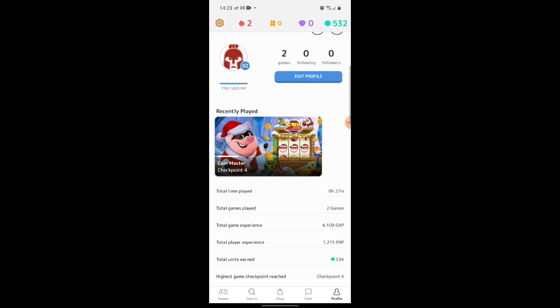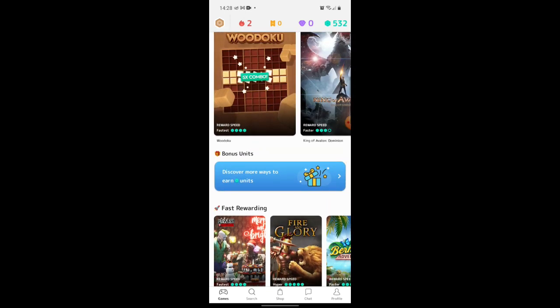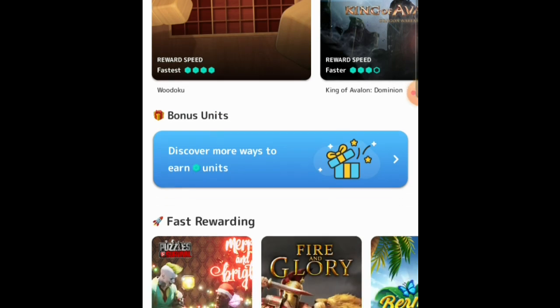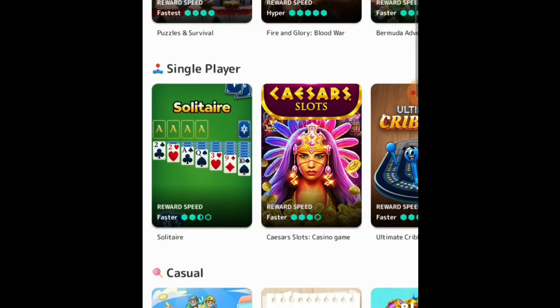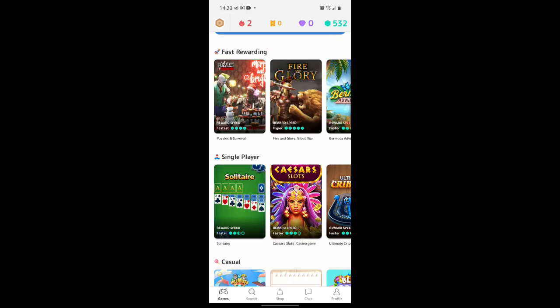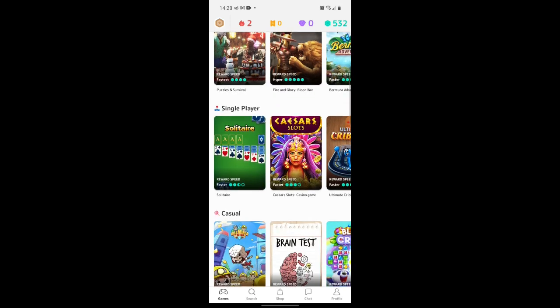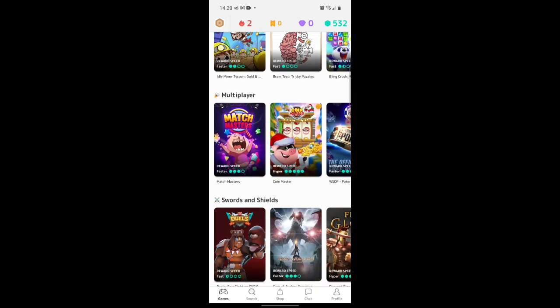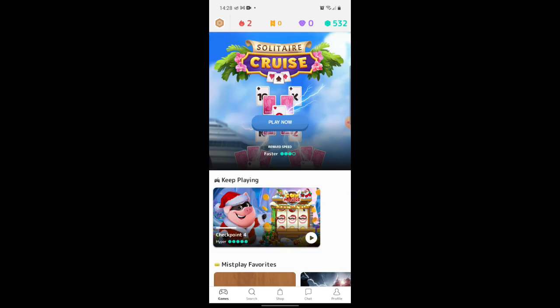If you want to search for a game, just come down to the bottom left corner and click on Games. As you can see, there are loads of different ones. It tells you the reward speed — the more stars, the quicker you'll get redeemable points and get paid quicker. There are various categories: fast rewarding, single player, casual games, multiplayer games, swords and shields, board games, and lots more. You could download quite a few of these and play a variation throughout the course of the day if you wanted to.